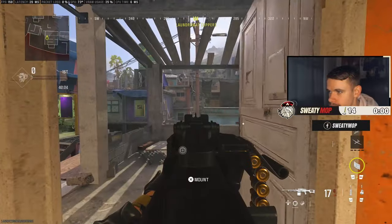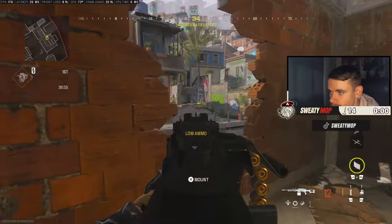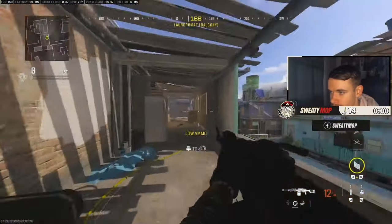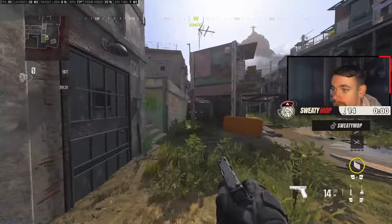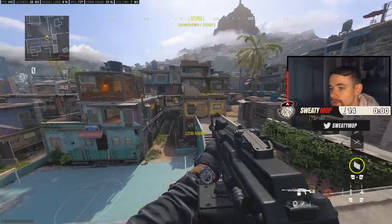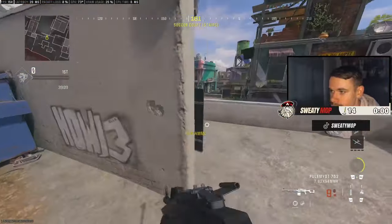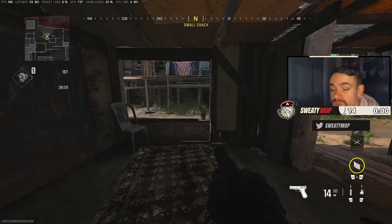Some cool Favela spots: see someone, shut the door, shoot them. Another spot — see someone over here, go left; see someone coming, go right. Here's another spot — shoot through this door or through the wall right here. On Favela, the wall-bangable areas are slim but since it's a very dense map you can get so many in different spots. My advice: if you find something made of thin stone, wood, or doors, you can shoot through it.